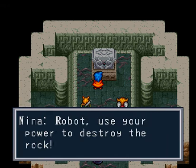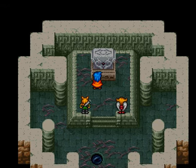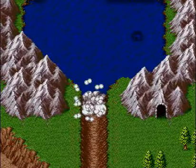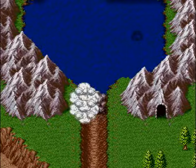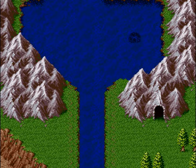Robot, use your power to destroy the rock. Robot, kill rock. It's not really alive, but go ahead, kill the fucking rock. Oh snap. Robot, get out of the way — you just got washed away. That actually explains how it winds up near Tantar.